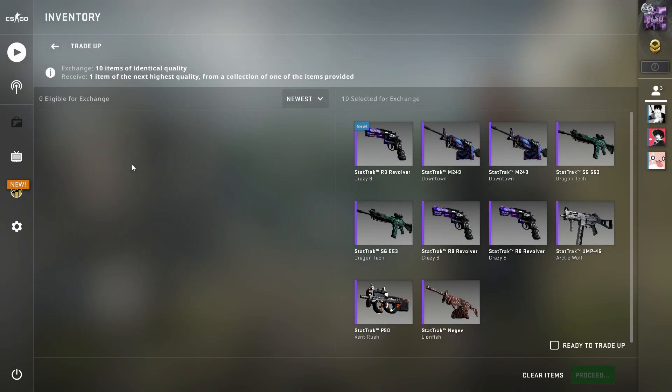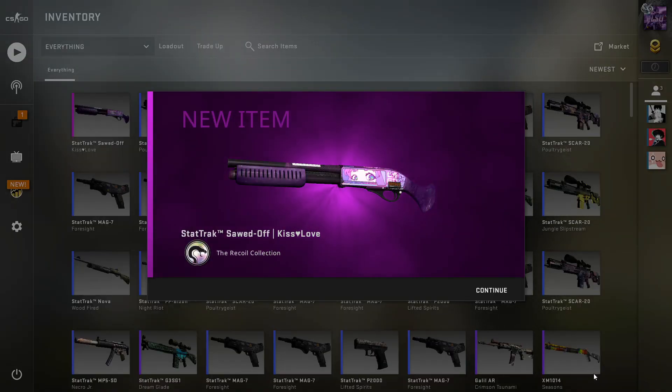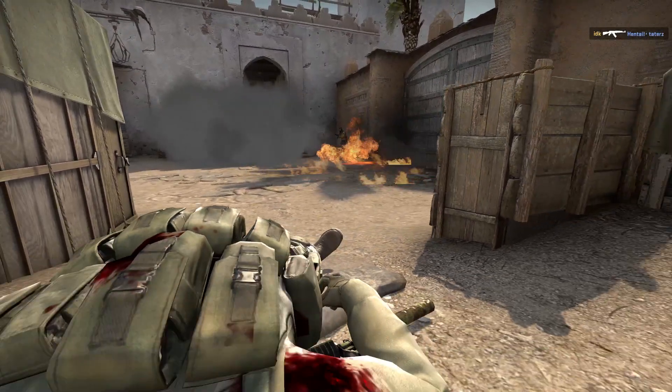This is quite a risky trade-up, and I'm scared — hopefully we get the AK Ice Cold. 3, 2, 1... we got the Sawed-Off Kiss Love. That was the worst outcome of the Recoil skins we could have gotten, so that's really sad — but oh well.